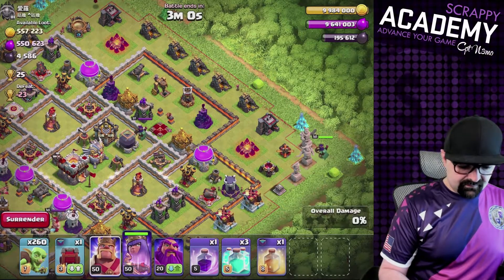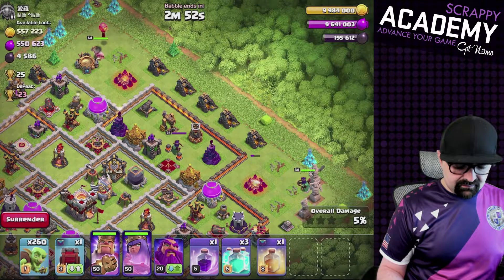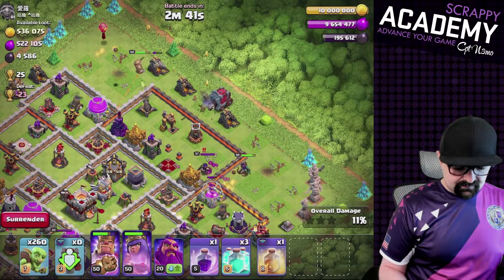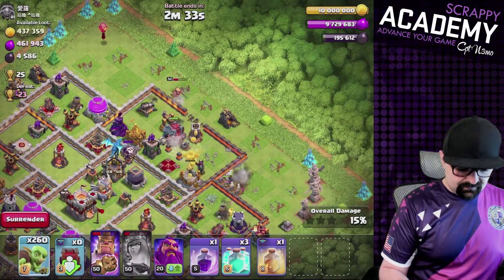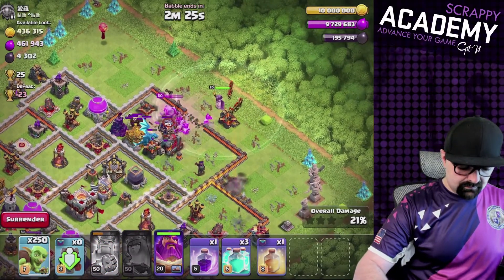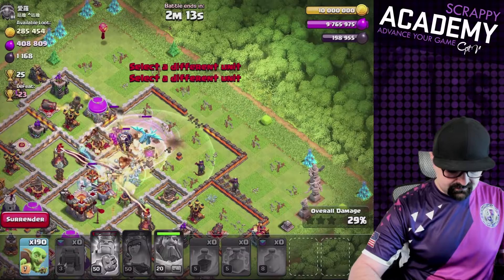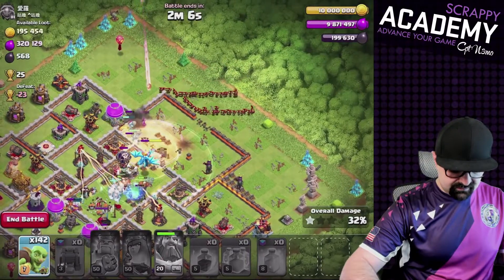We're going to send in the Queen right here, send in the King right here, then send the wall wrecker right into the center. A little queen-on-queen action to take out the enemy queen. Then we send in the goblins, rage and heal everything, and then send in more goblins. We'll send the rest of the goblins in on the side.